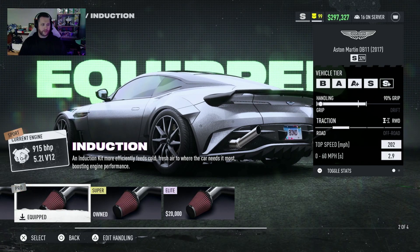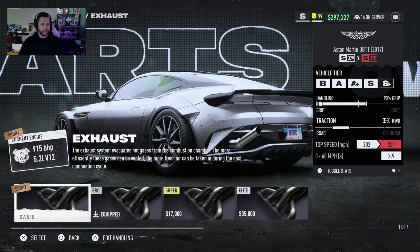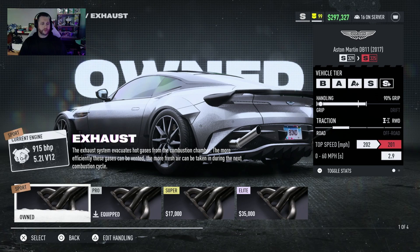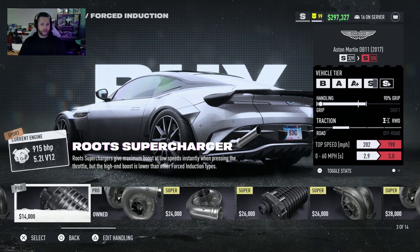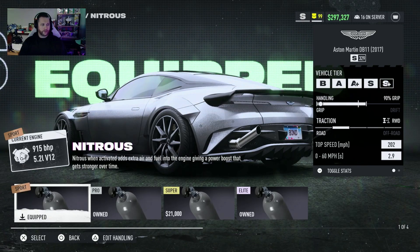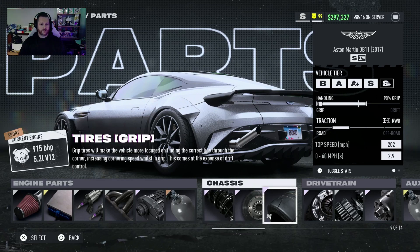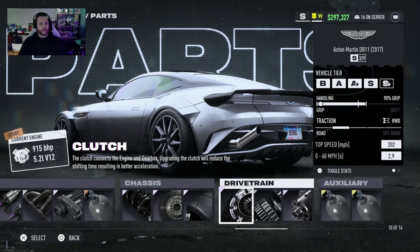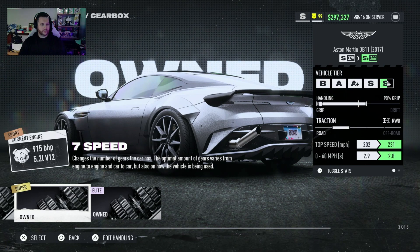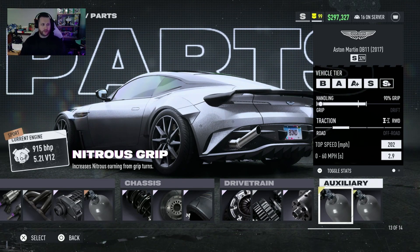For parts we have the Pro Induction, the Super ECU, the Pro Fuel System, the Pro Exhaust, the Elite Screw Supercharger with the Sport NOS, the Neutral Suspension Elite, Elite Brakes, Elite Grip Tires, Elite Clutch, the 6-speed gearbox with the Elite Differential, the Super Nitrous Grip and Super Nitrous Drift.